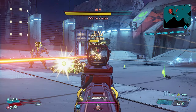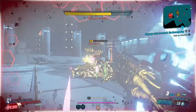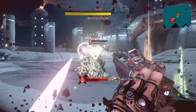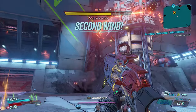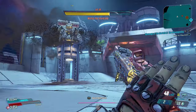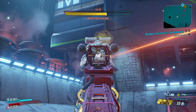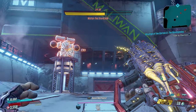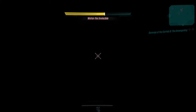Wotan actually has a health capacity of 1.8 trillion on Mayhem Mode 10. In Mayhem Mode 4 he has 1.5 million health, but on Mayhem Mode 10 it's 1.8 trillion — crazy. Even with all this elemental and raw damage, he is still difficult to take down.